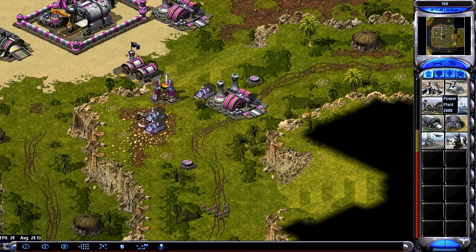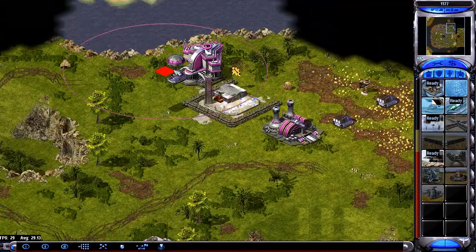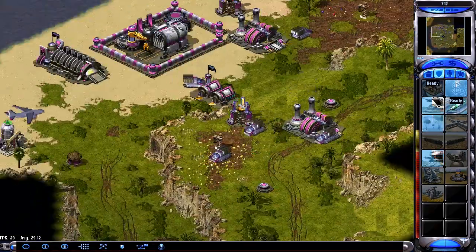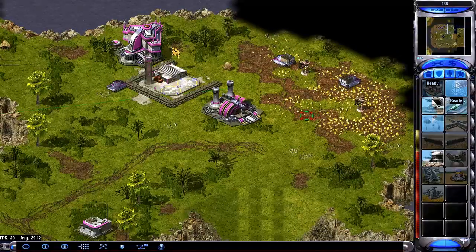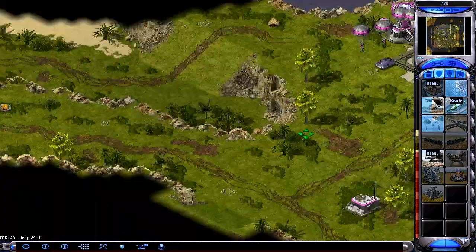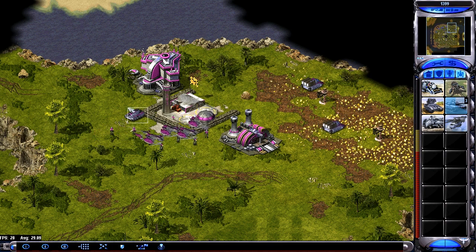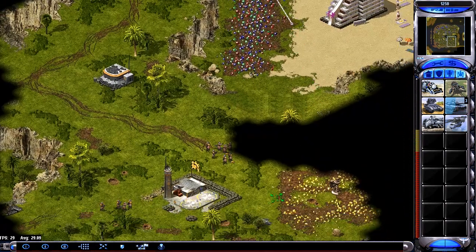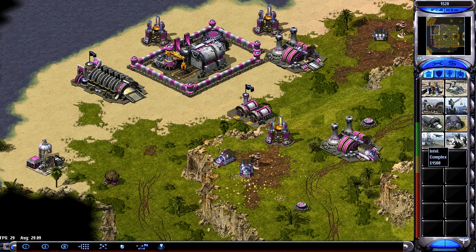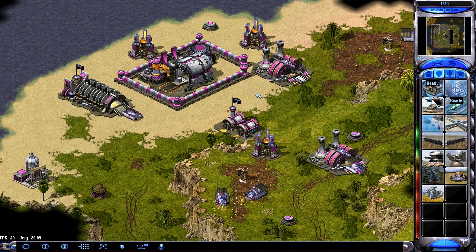I've got another refinery — is that three now? Three refineries. My economy is pretty good now actually — I've got a lot of miners, so I'm really trying to boldly develop my economy. I assume I've done enough forward aggressive pushing to keep him at bay for now, so I can safely eco up pretty hard.